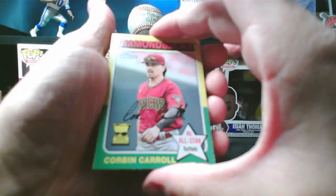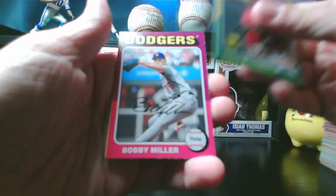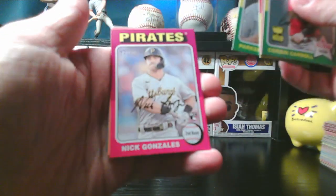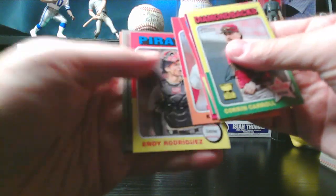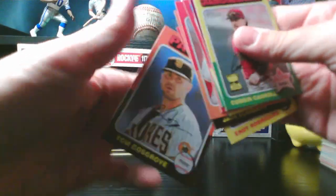Corbin Carroll all-star and rookie cup, Bobby Miller, Kevin Gausman, Parker Meadows rookie, Nick Gonzalez rookie, Kyren Paris rookie, Endy Rodriguez rookie. We'll go to the back — Jack Flaherty — and the backwards card is Tom Cosgrove, nothing special.